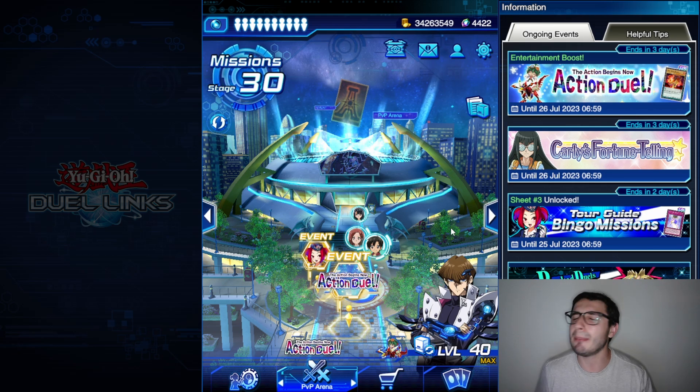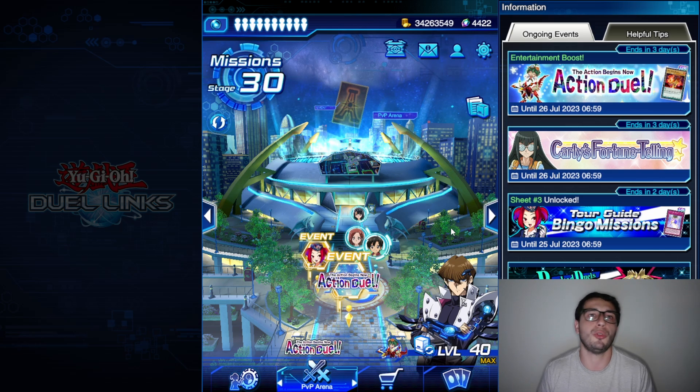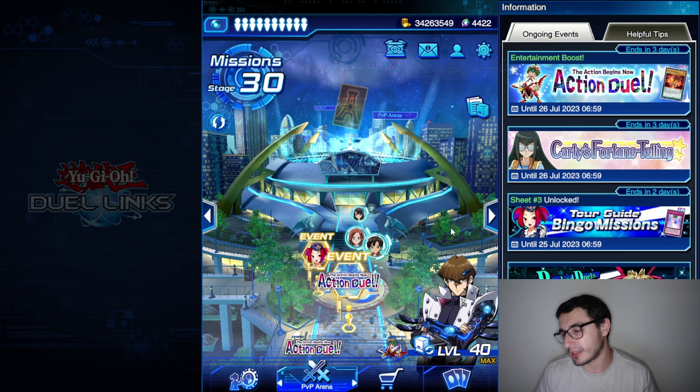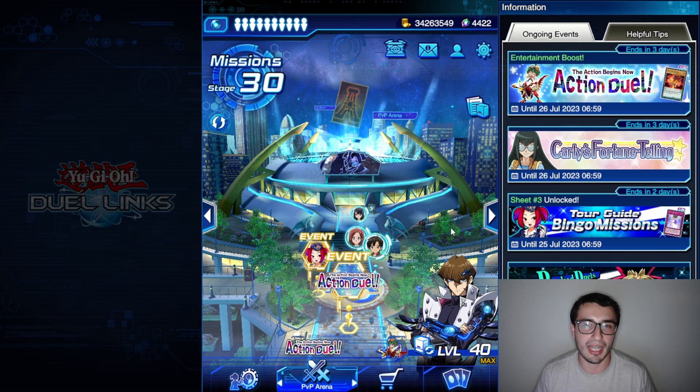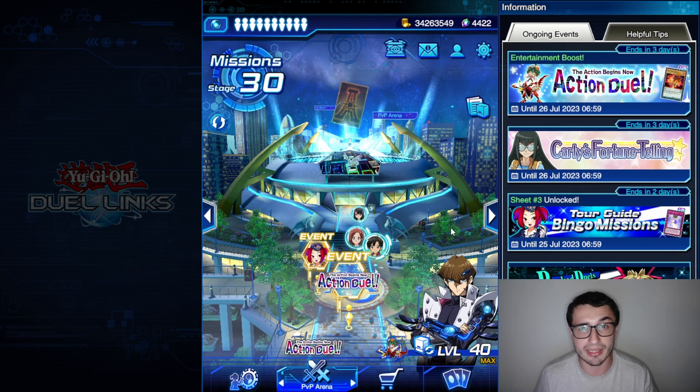In my opinion, this is the best way to play Blue Eyes right now. If you just don't want to play all those cancerous trap cards, you can play this — it's funnier, and Trishula is always something nice to summon during your opponent's turn. Before jumping right to it, just a quick reminder: if you enjoyed the content, please leave a like and subscribe.